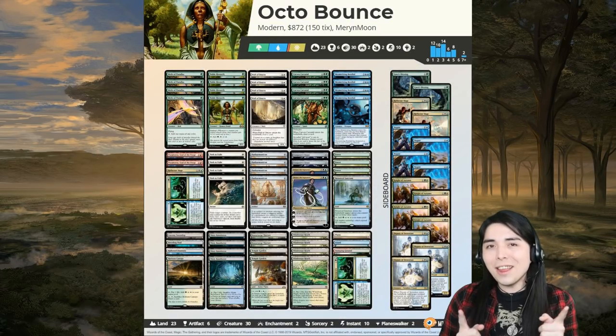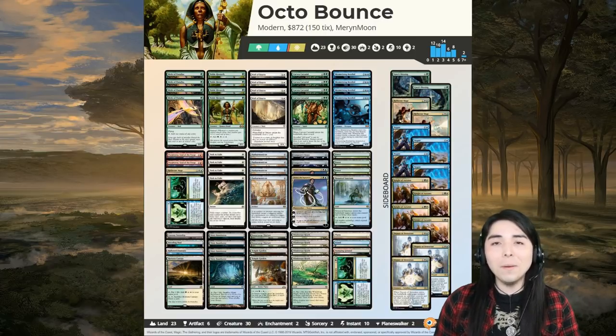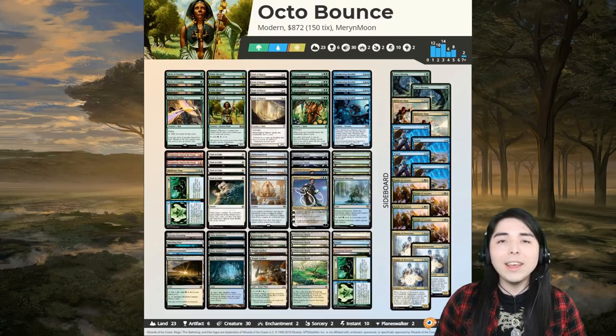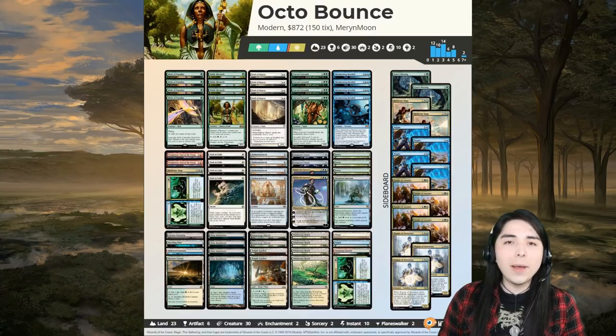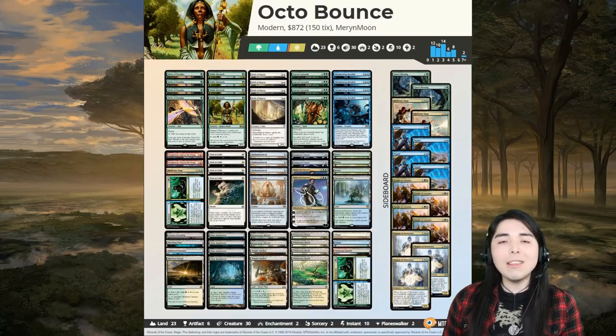Alright, so this is how the deck turned out — it's kind of weird but pretty awesome and I'm proud of it. It took a long time to think about what to do with Mesmerizing Benthid. It is a four-color midrange deck — green, white, red, blue. The idea is to get down Panharmonicon, which doubles up our triggers on things like Wall of Omens and Carven Caryatid to draw a bunch of cards, Reflector Mage to bounce things, and Mesmerizing Benthid will enter with double triggers.